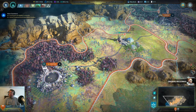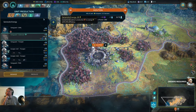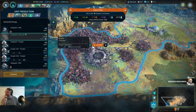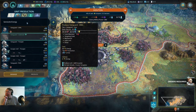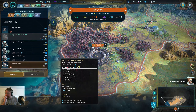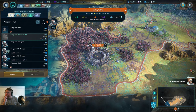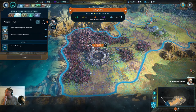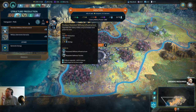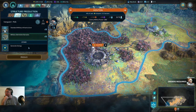So yeah, if we're not doing anything it automatically switches to this. What an owl, or a pug? Let's produce a pug. This one has an upkeep of four, this one has no upkeep, so let's go ahead and produce this one.